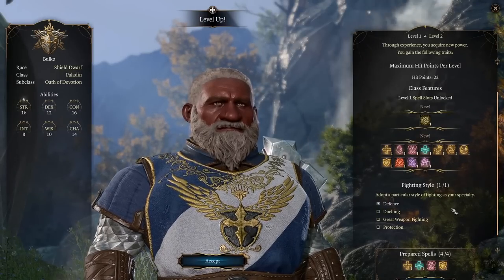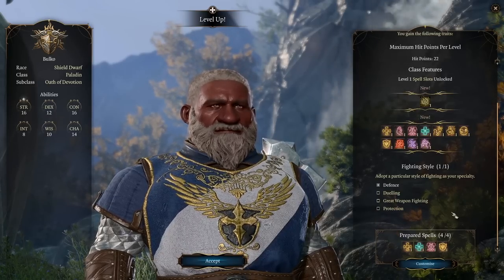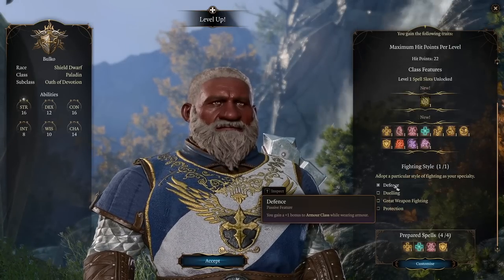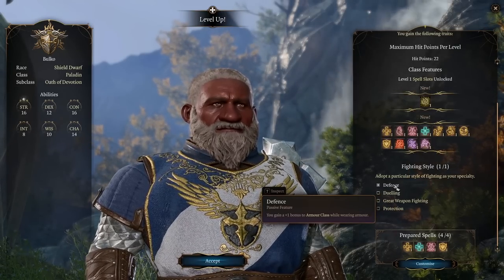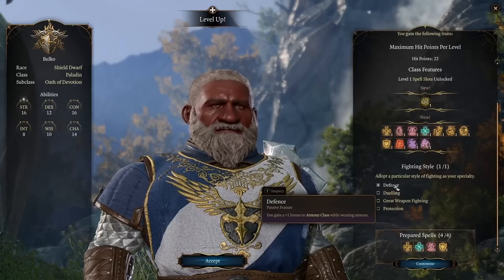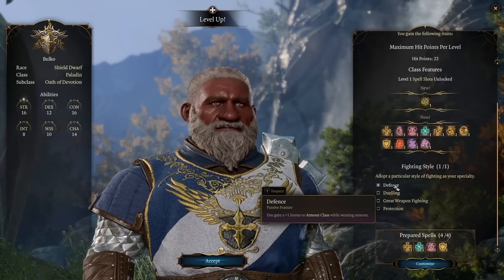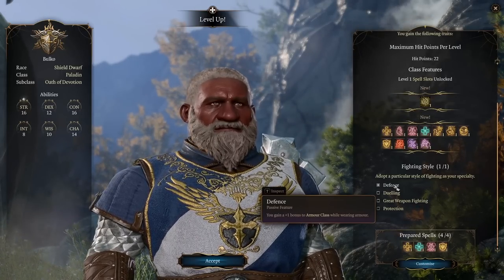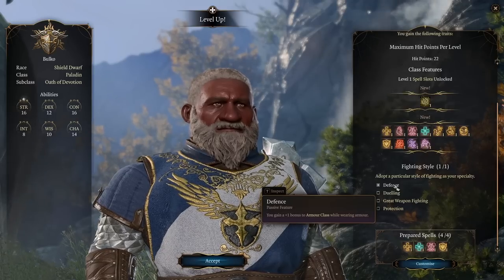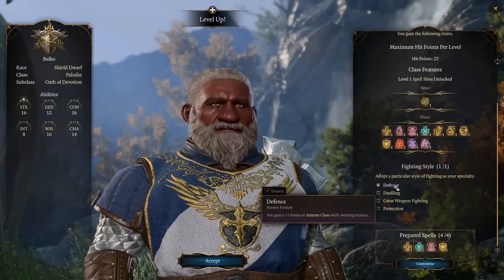You also get a Fighting Style at level 2. Defense gives plus one to armor class when wearing armor — great no matter what you do as a Paladin, and I'd recommend it if you're unsure or brand new to the game. Since I haven't played much of Act 1 and don't know what amazing magical equipment is lying around, I don't know if I want to be sword-and-board or great weapon fighter, and Defense gives me that versatility to use whatever weapons I find.